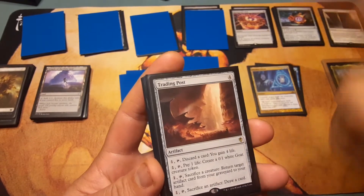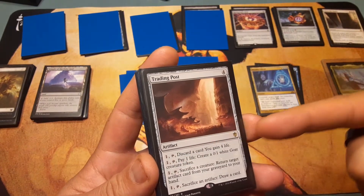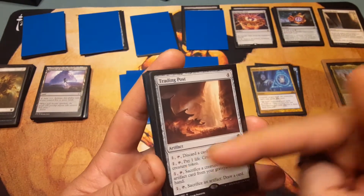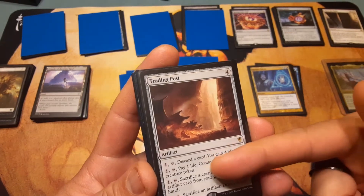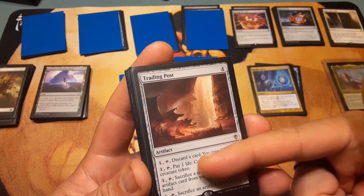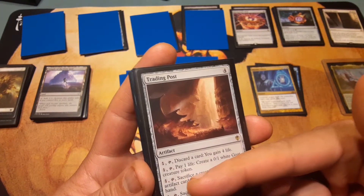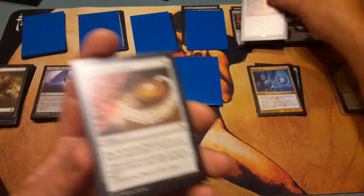Trading Post for four has a bunch of choices: pay one, tap, discard a card, gain four life; pay one, tap, pay one life, create a 0/1 white Goat creature token; pay one, tap, sacrifice a creature, return target artifact card from your graveyard to your hand; and pay one, tap, sacrifice an artifact, draw a card. Could be better.